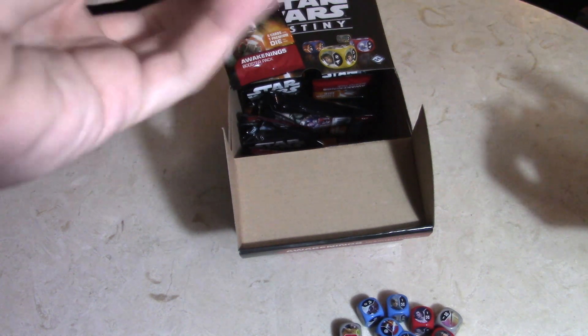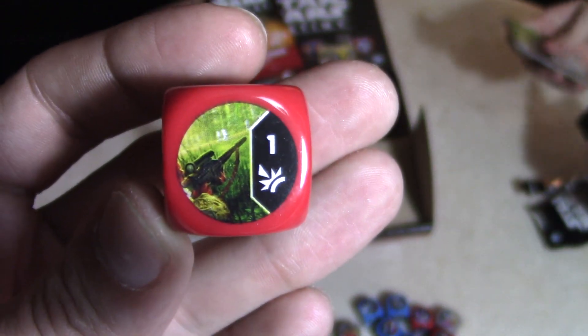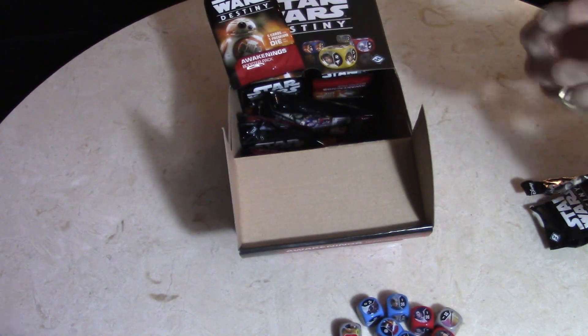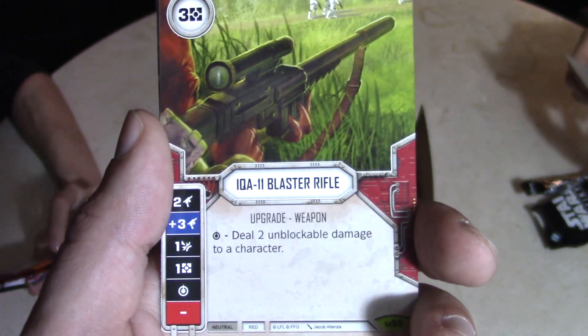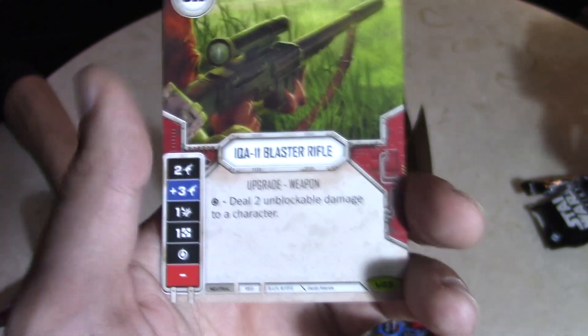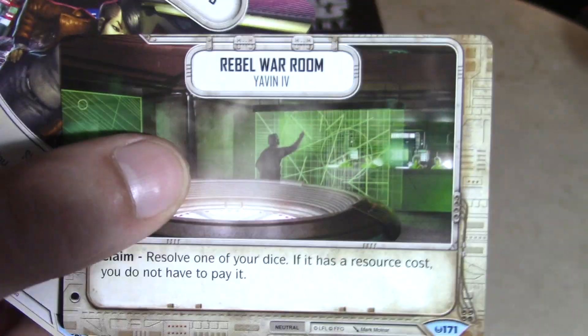Liam's pack — it looks like a sniper gun of sorts. It is — IQA-11 blaster. Deal two unblockable damage to a character; that's pretty cool. Flank — I like this card a lot. Rebel War Room, Street Informants, and another Dodge which isn't that great.